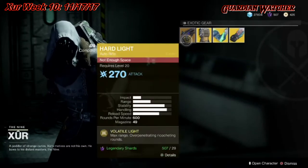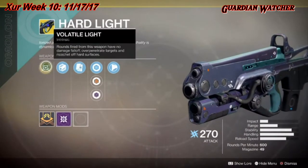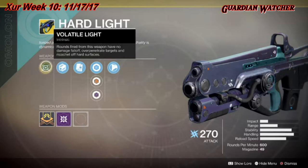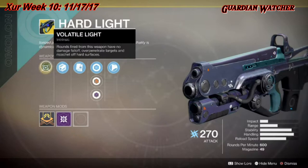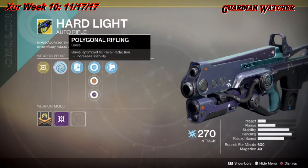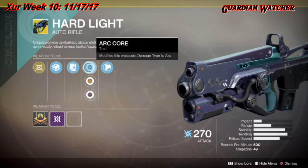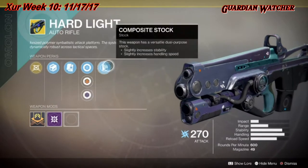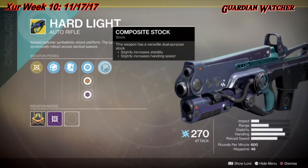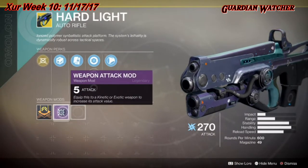We're going to start on the left-hand side — we have Hard Light, which is an arc auto rifle. The intrinsic perk on this is Volatile Light, which means rounds fired from this weapon have no damage falloff, over-penetrate targets, and ricochet off hard surfaces. Then we have polygonal rifling, alloy magazine, arc core, solar core, void core, composite stock, and this also comes with a weapon attack mod.